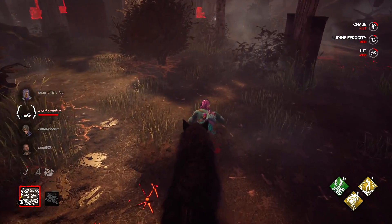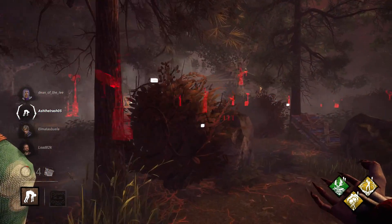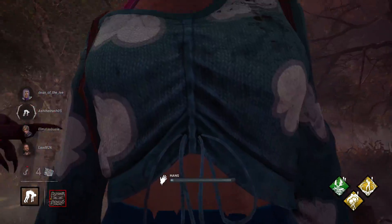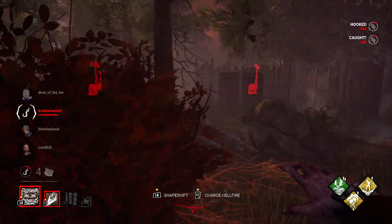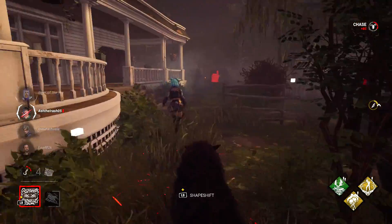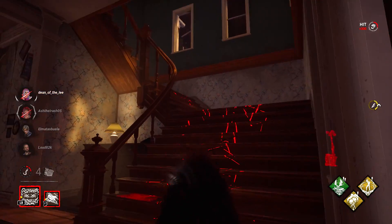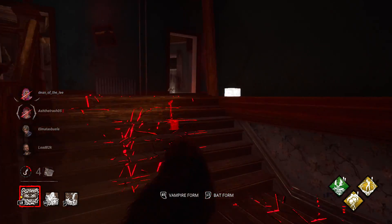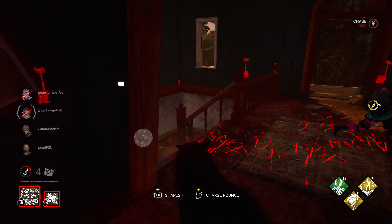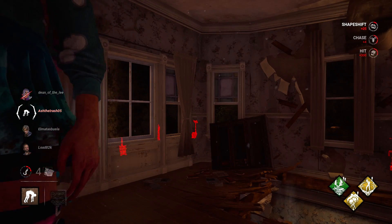Scent orbs show you where survivors have been recently and help point out the direction they're heading. Picking them up grants the haste status condition, which speeds you up significantly. For your attack you have access to a pounce — a forward-firing attack that you need to charge up. There are two phases to it, so if you miss the first one you can extend the pounce with the second. Get into a chase, use the pounce to close the distance, and punish the survivor if they're in a straight line in front of you.